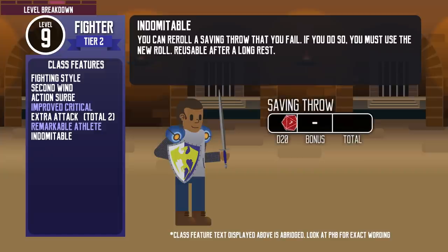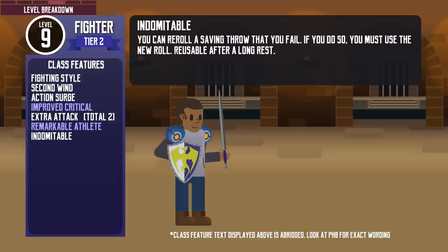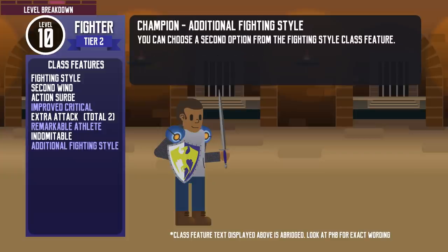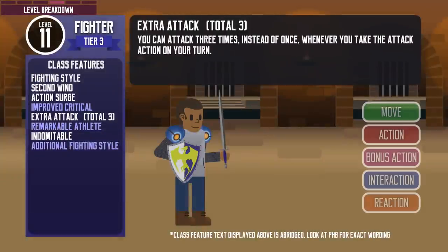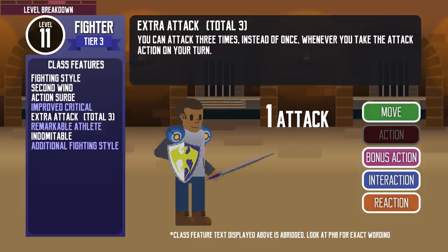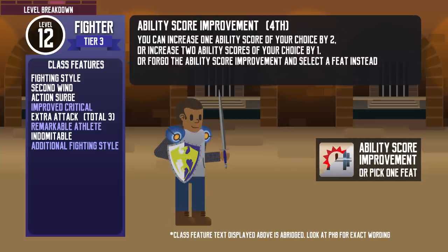At level 9, they get the Indomitable feature, which allows them to reroll a saving throw they have failed — but they must use the new roll. It can be used again after a long rest, helping their defense against spells, traps, and other effects that bypass armor class. At level 10, the Champion can choose another fighting style, making them a more versatile warrior. At level 11, graduating to tier 3, fighters get their second Extra Attack — unique to the fighter as the only class that can attack 3 times on their turn without a bonus action or special enhancements. At level 12, another ability score improvement, and from this level onwards they receive more of the class features already seen.